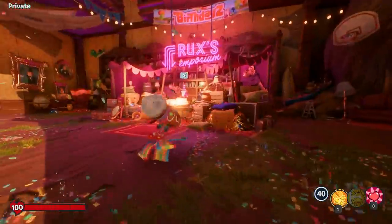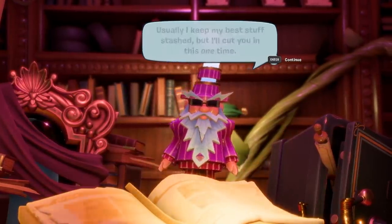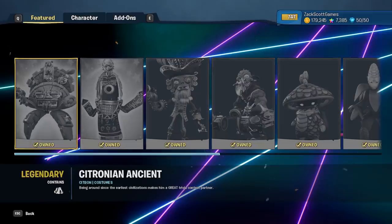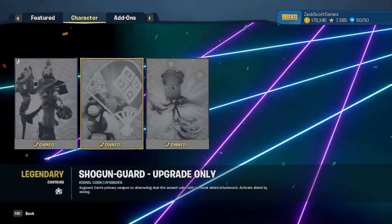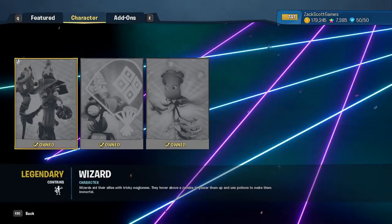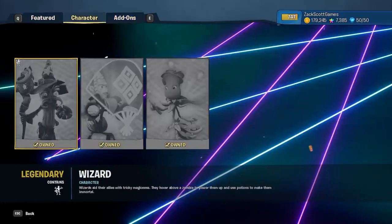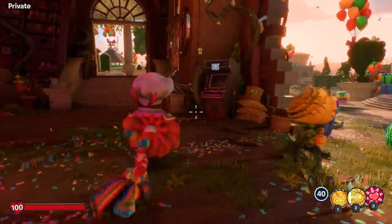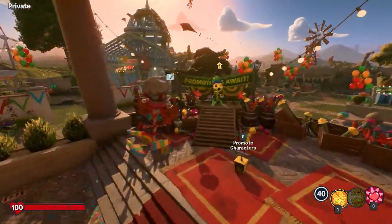First we're gonna check out Rux of course and see what we have going on. He says he usually keeps his best stuff stashed but he'll cut us in this one time. So we got some 200 rainbow stars — I think that was my reward for being part of the Origin All Access thing. He doesn't really have anything new, but if you go to characters, he's selling character upgrades. I own them all. Add-ons here have some rainbow stars too. I have some characters to upgrade really quick, but then we're gonna see what's in store.